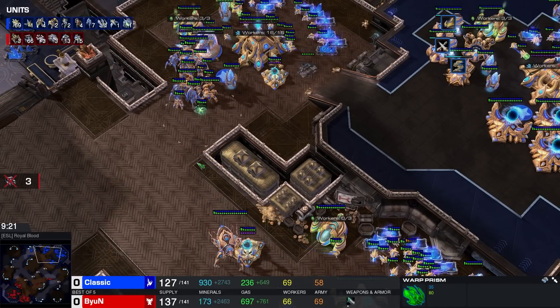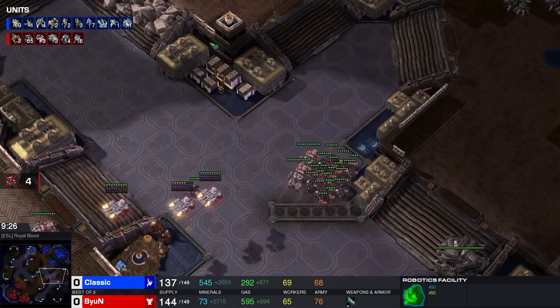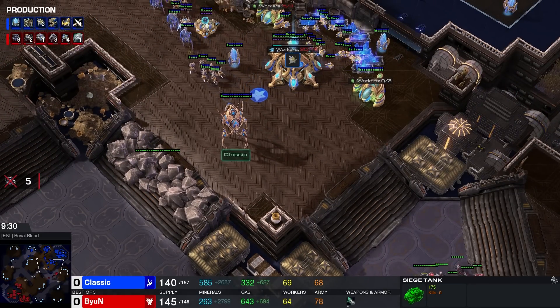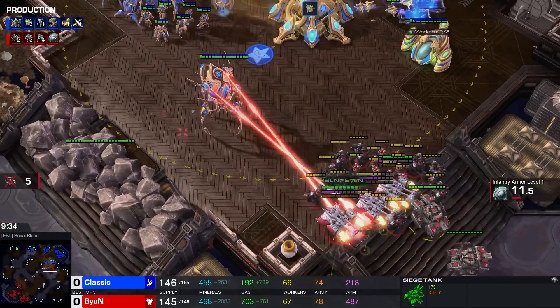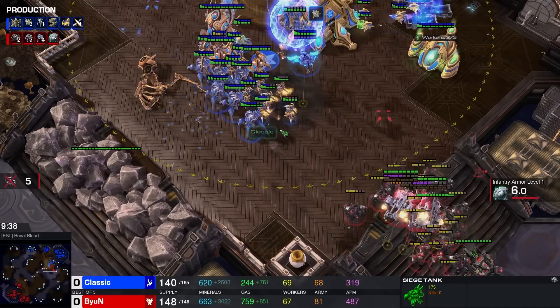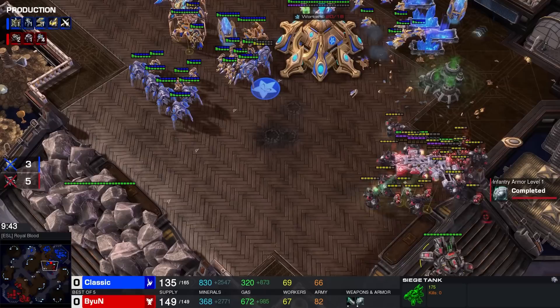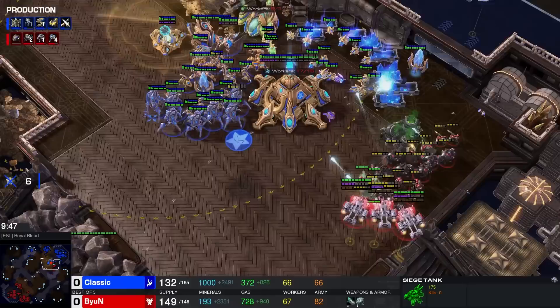That's the second Colossi — where is it going? Being rallied towards the third base. Beyond is moving in that direction right now as Charge is getting closer and closer to finishing. Are there any Ghosts out yet? No, not quite. And there goes the first Colossi — it gets sniped immediately at the start of this fight, just going down right away. That must be extremely frustrating for Classic, because without that loss he might have been in a playable position.